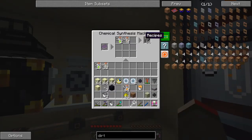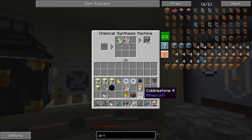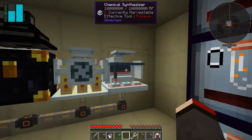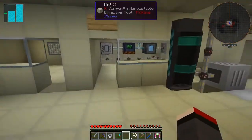We put silicon into the synthesizer and that'll give us 16 for two of these, so we're going to get two stacks of cobblestone like that. That process requires basically two decomposers and one synthesizer — so that's what we're going to make.